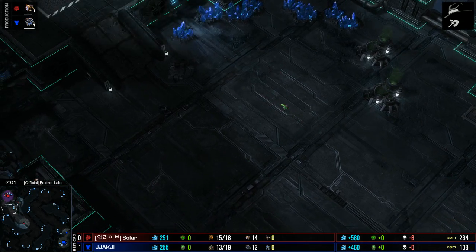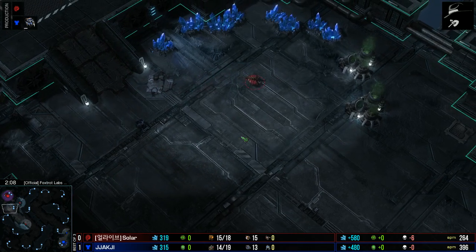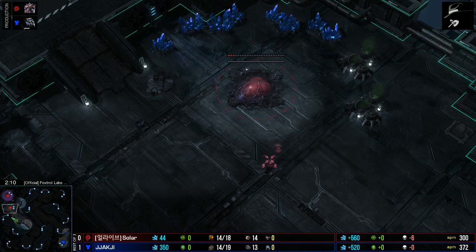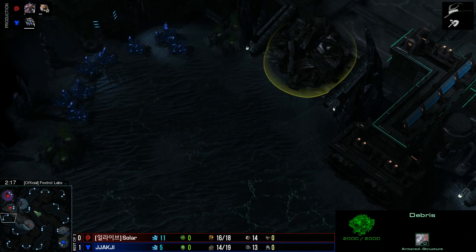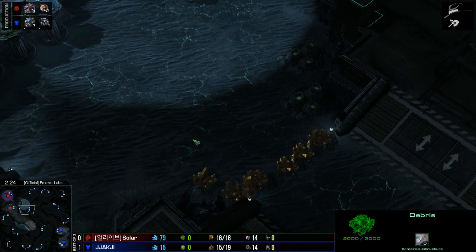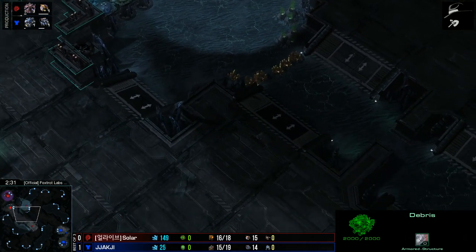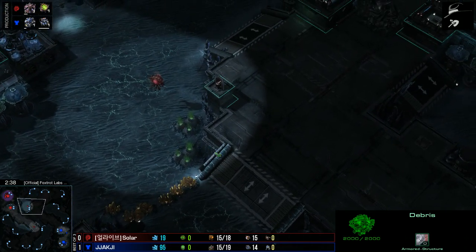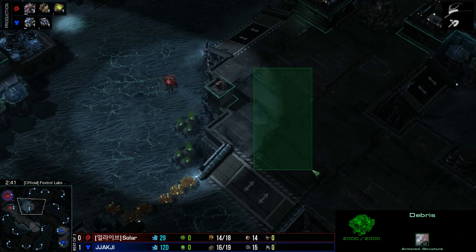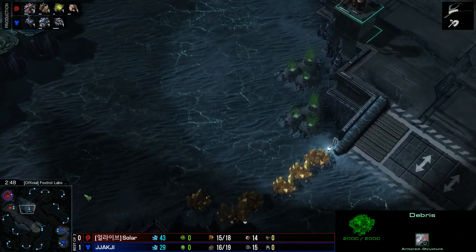It's pretty wide open for the Zerg, so Hellions and Marines have lots of room to micro around. Another feature is the destructible debris leading into your 3rd base. If you don't want to take that one, you pretty much have to take your Gold as your 3rd, and that's widely exposed. You can attack from the side to the bottom, harass the mineral line, or even attack from the top with siege tanks. So it's pretty difficult to hold.